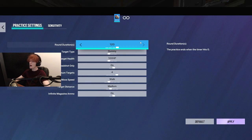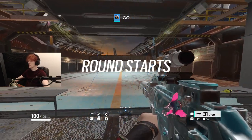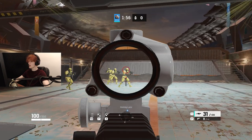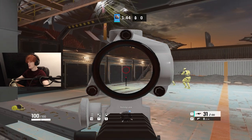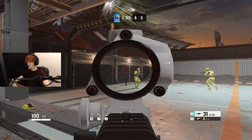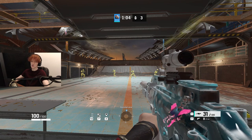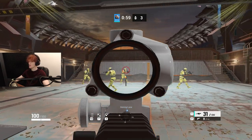If you want to practice your tracking, copy these settings and press begin. You'll see dummies on screen — they're going to walk. You're not going to try to kill them; you're just going to track their heads until the timer is over. Once they hit the wall and disappear, track a different person's head and keep going. For more of a challenge, set them farther back or have them run faster. Training your tracking is just as important as recoil control and flicking.